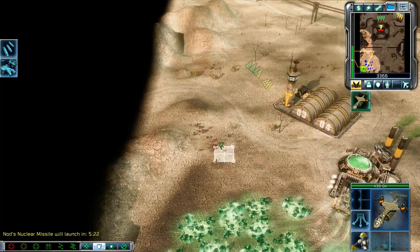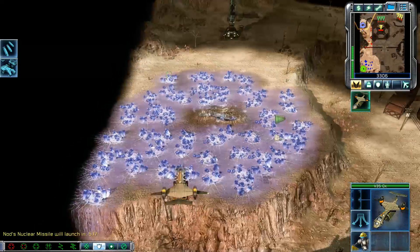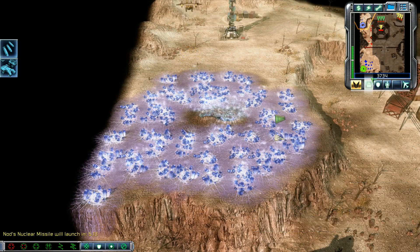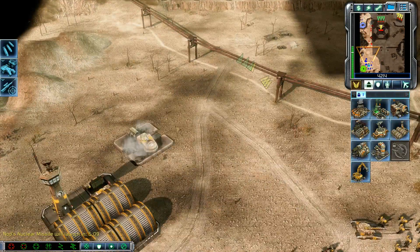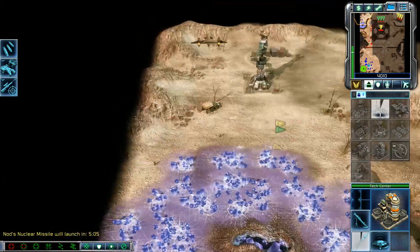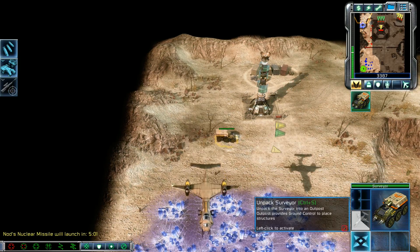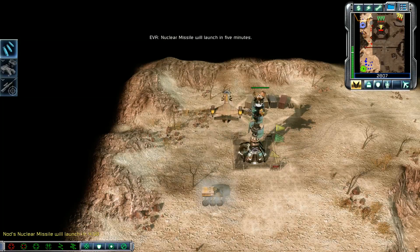Destination set. Looking clear. Enemy base sighted. Construction complete. LZ in transport here. New construction options. Nuclear missile will launch in five minutes.